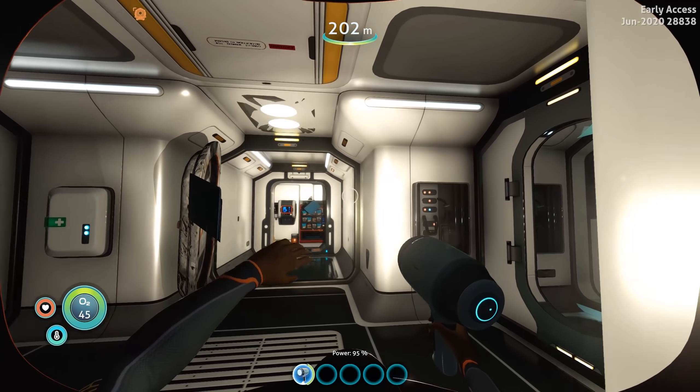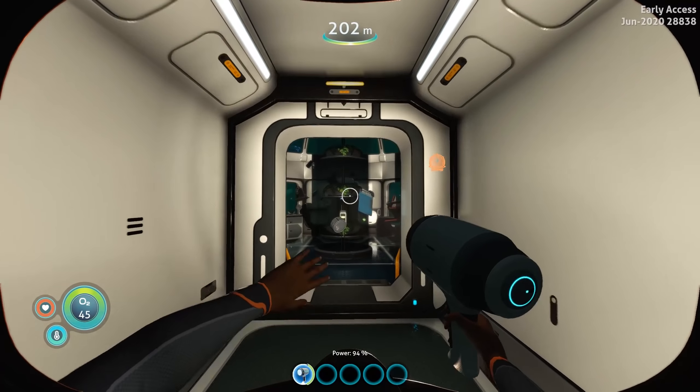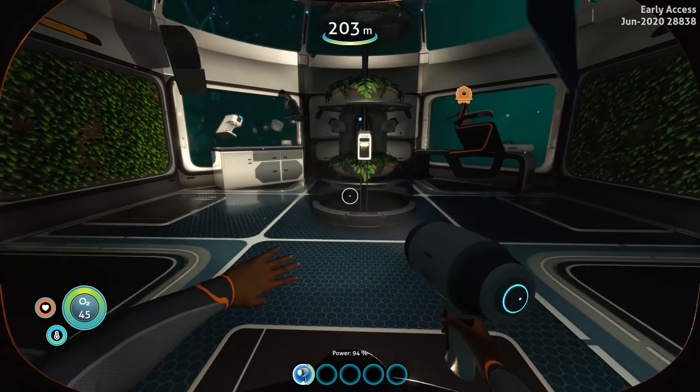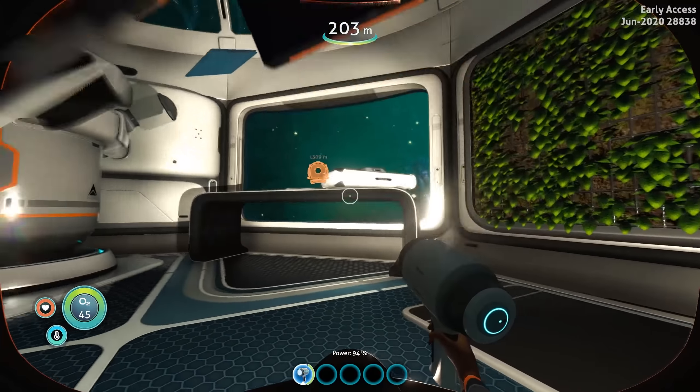Hey everybody, Steven here playing Subnautica Below Zero, and today we have some major things to cover — three big things actually. The first one is they've added in the initial pass for Research Base Omega's interior, essentially the burn marks on everything. I covered this in the last video where nothing was floating, and now they've added that visual effect in as well.